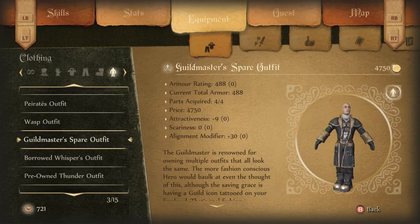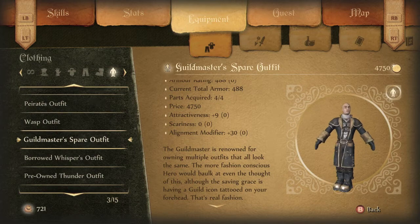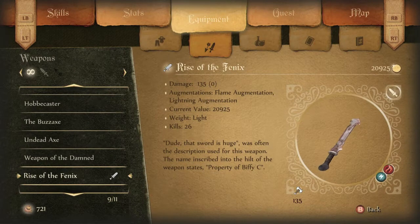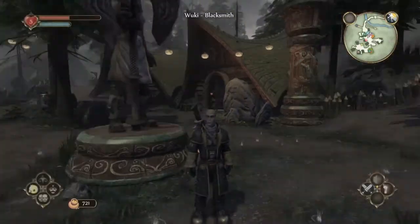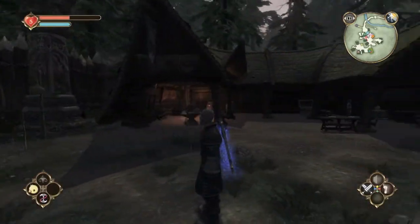Hey, what's up guys, Sam from Cubice Studios here to show you the Heroes Weapons and Outfits Pack for Fable Anniversary. Costing about $2.50 in US currency, you'll also have to buy all the contents in this pack on the in-game store as well. Found by bartering with the trader in the Heroes Guild, getting every weapon and outfit in this DLC will cost you roughly 80,000 gold pieces, depending on when you buy them in the game.